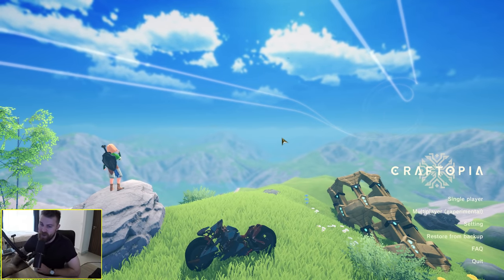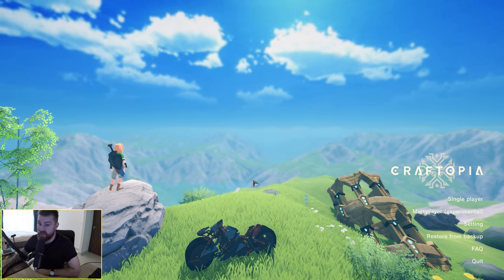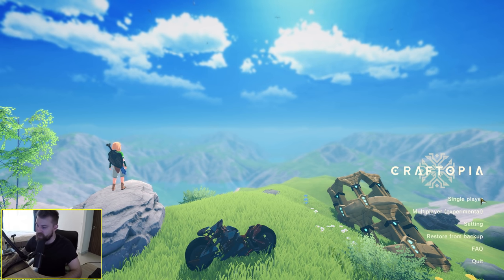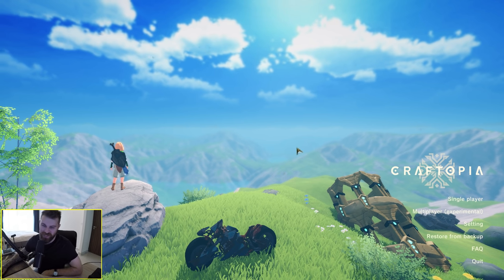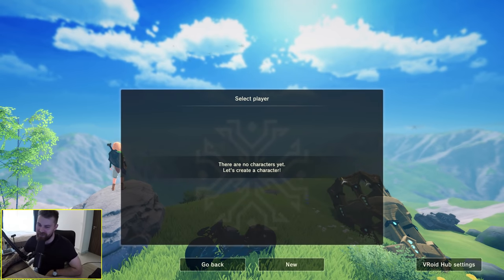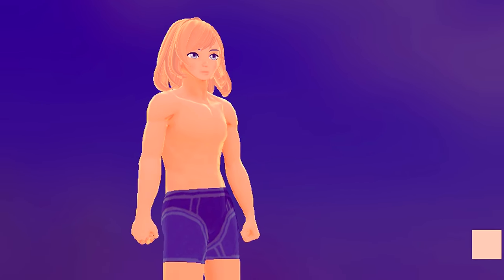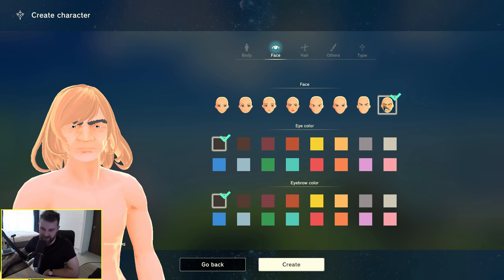So this is Craftopia. Apparently the multiplayer version of the game is still very unstable, so I'm going to jump into single player mode and hopefully get a good idea of how fun the game is. This character on the rock here is strikingly similar to Link from The Legend of Zelda. You've got the choice of being male or female — you can be a femboy if you want. You've got these four face types, they all look fairly consistent.